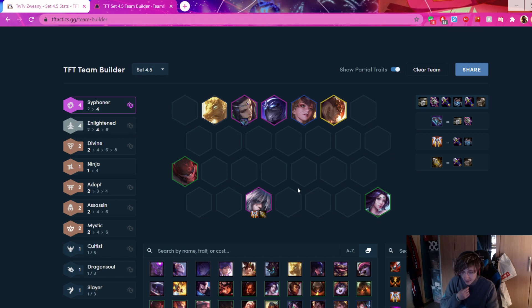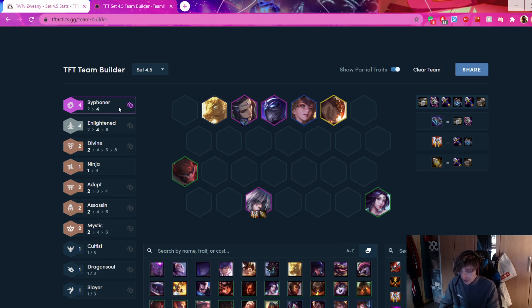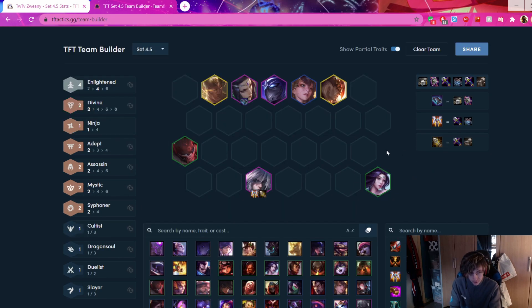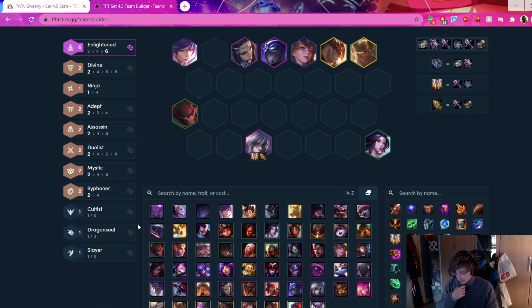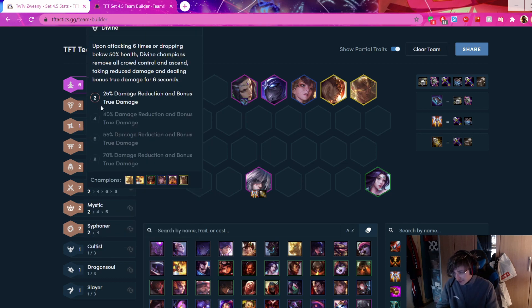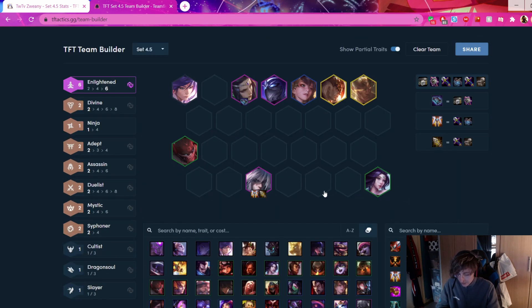Just play any unit that can hold the items, play strongest board until level 8, and roll down for a board similar to what we've covered. If you're really healthy - maybe smurfing at 90+ HP or you played early game really well - what is your strongest level 9 board? In my personal opinion, the absolute best board to run is 6 Enlightened with Lee Sin. Your synergies are: Divine, Adept, Assassin, Duelist, Mystic, Siphoner. Really good synergies.